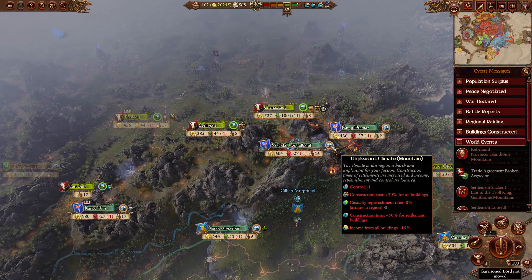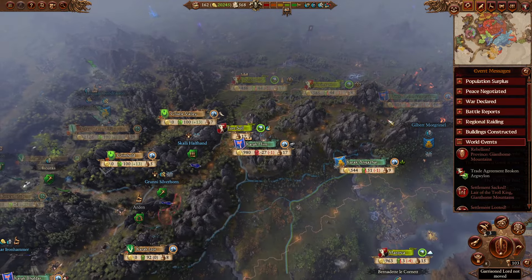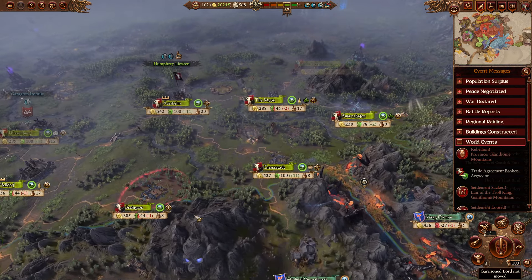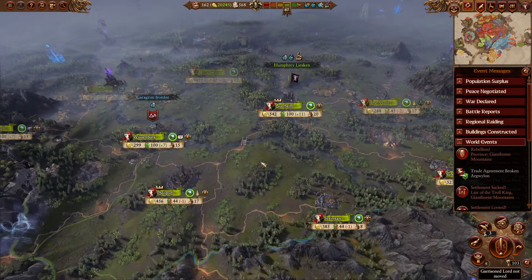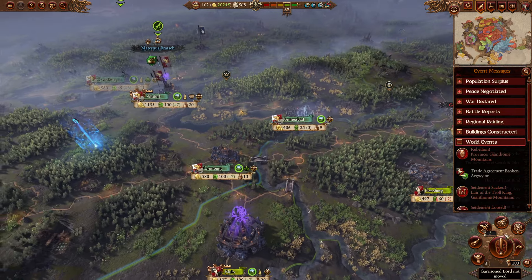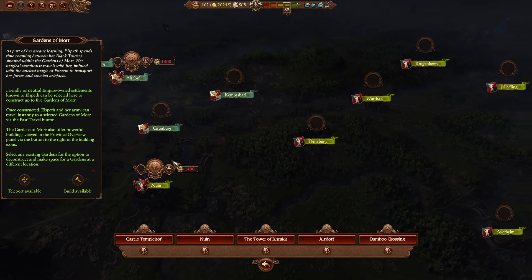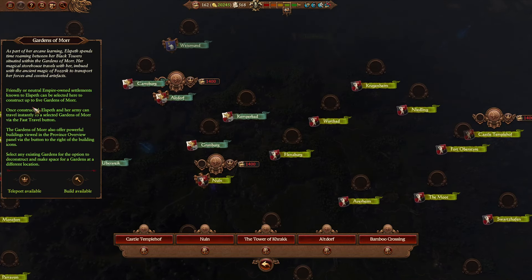Here we are 103 turns into the game. This is what my world looked like at this point — I think this was my very hard game. One thing I should also mention is the mountains here are unpleasant climates for you, so early on I would not recommend taking them. I recommend selling them to the Dwarves, who particularly loved the land and gave me like 15,000 for the settlement several times.